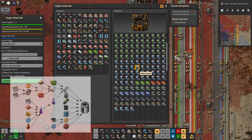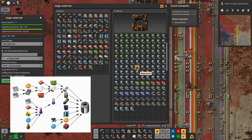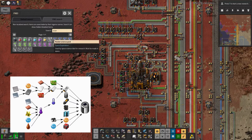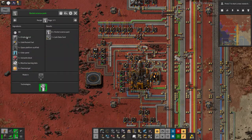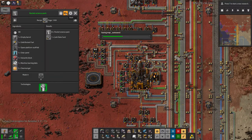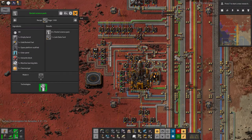Fortunately some materials might be reusable — the thermofluid can be recycled, though it's a slightly lossy process so you do need to top it up a little. Looking at the rocket science pack, you put the machine learning data in and get a junk data card back out, then there's a 70% chance of turning that into a worthwhile one again, so there's a little loop going around in circles for that.